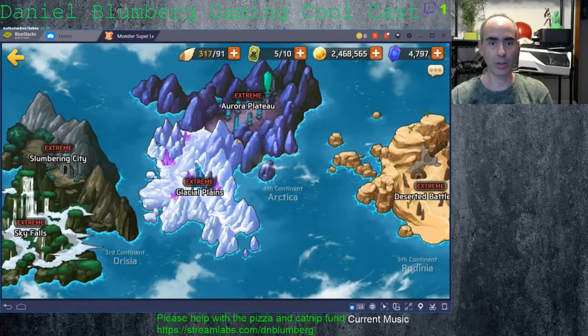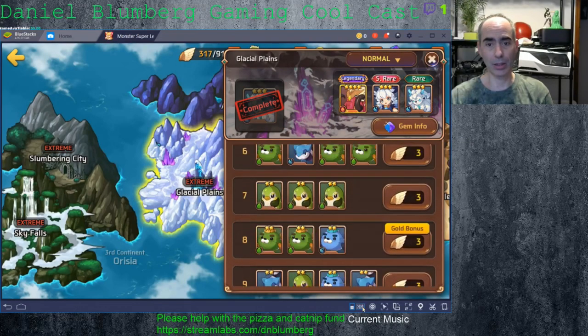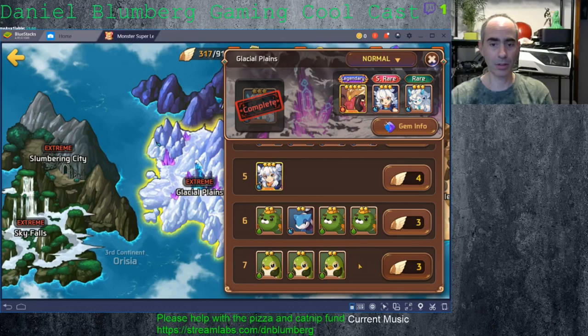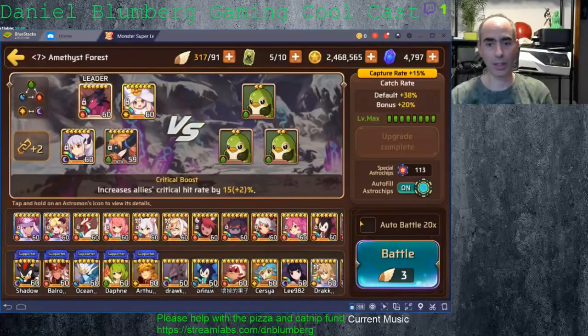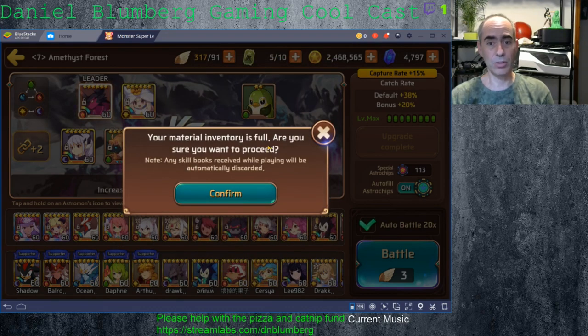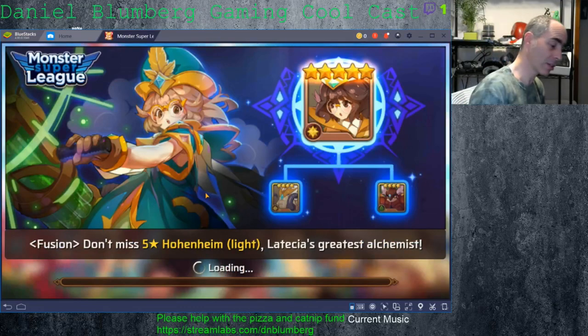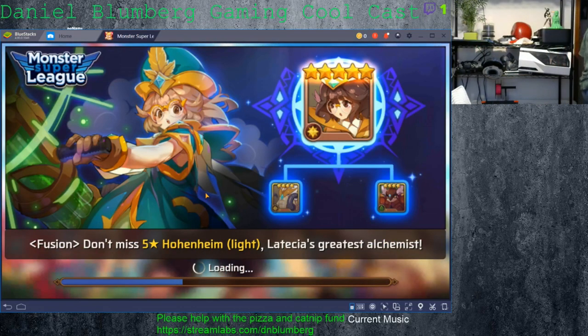I'm going to go farm over here on Glacial — three penguins because it's a fast map for me to run. I set it to auto with guardian, stop when reaching max, automatically sell four-star and lower gems. Two-star and lower skill books should also be handled. It says 'your material inventory is full, skill books received while playing will be automatically discarded' — I confirm and start the 20-run auto-run.